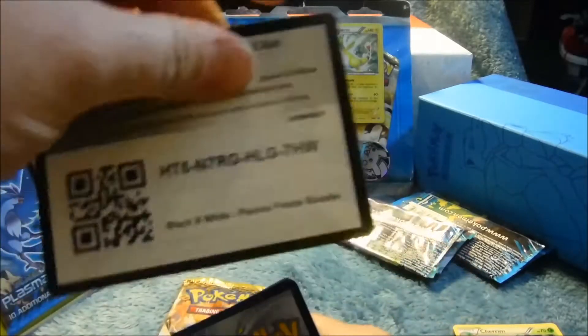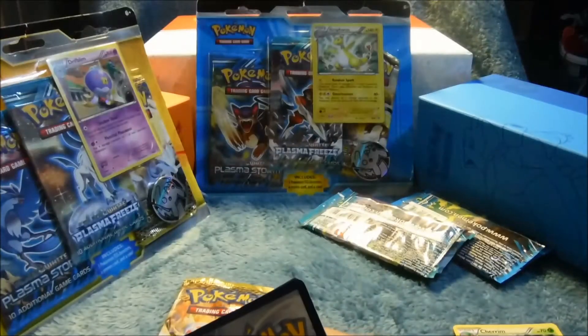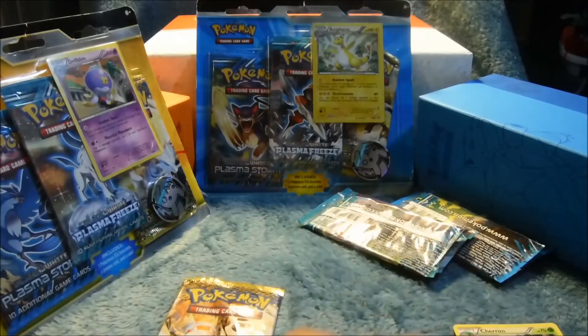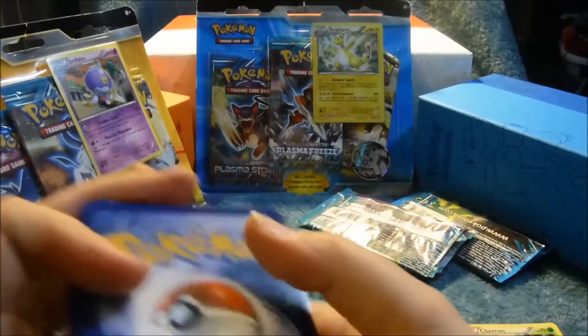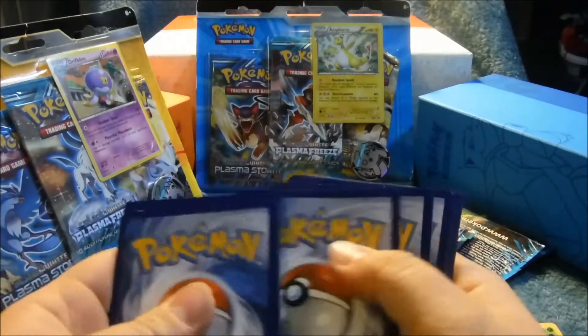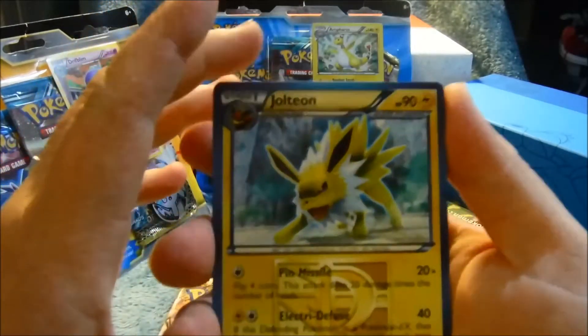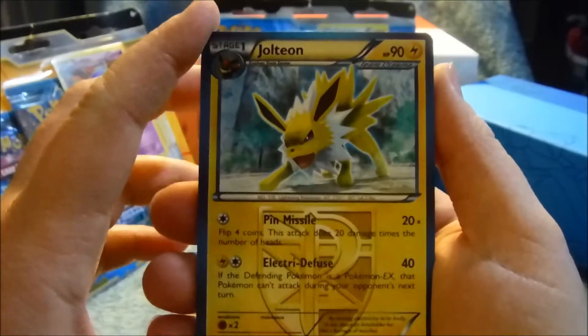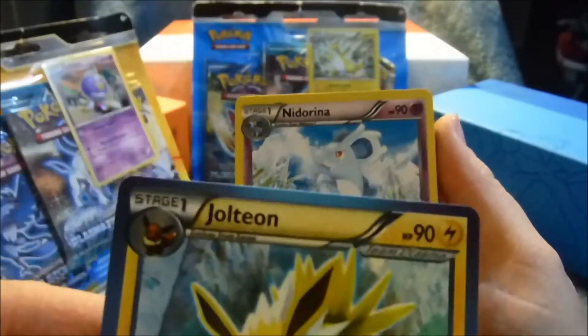I'll give one code away just because you guys are so awesome. Let's see if we can't do the card trick — one, two, three, maybe. I don't remember — maybe not. But we got a Jolteon, Team Plasma — that's awfully cool, I'm loving it.